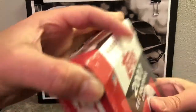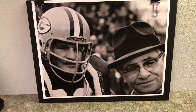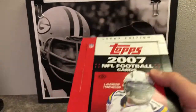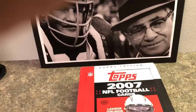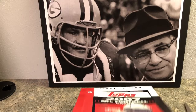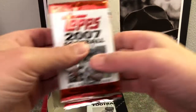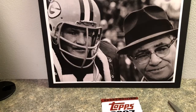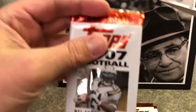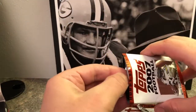First time opening a box of 2007 Topps. These have black borders on them so they're very condition sensitive — I have to be careful not to wreck them as I open them. That's one of the reasons I might use scissors to open the packs. 2007 — that's 12 years ago already, doesn't seem like it. A lot of times I'll use scissors to open packs just so I don't wreck the tops.